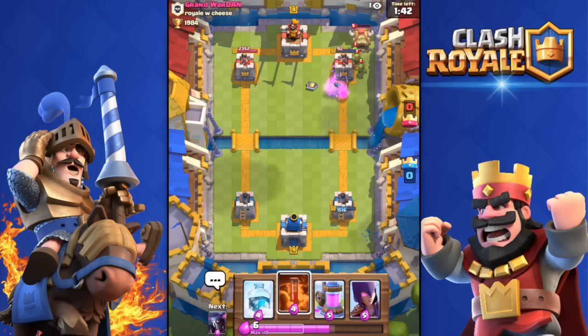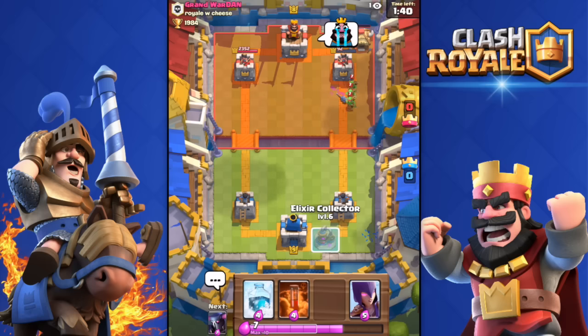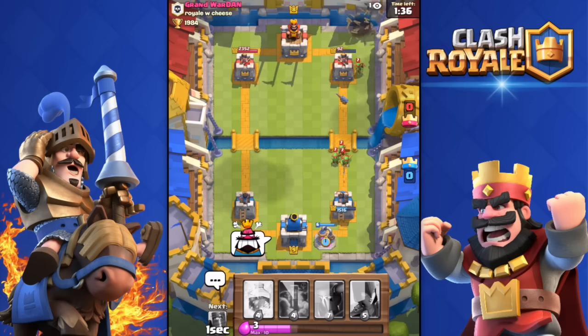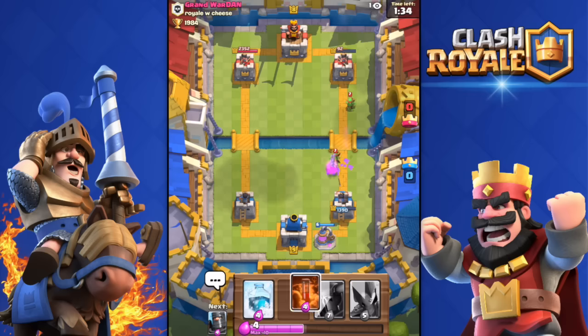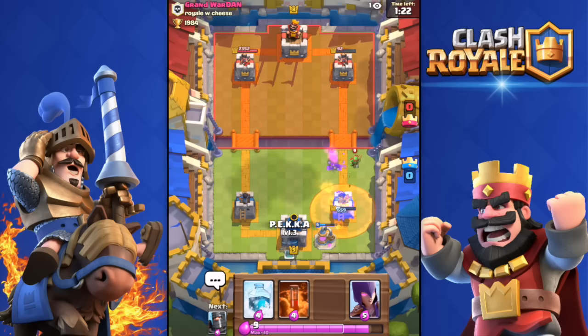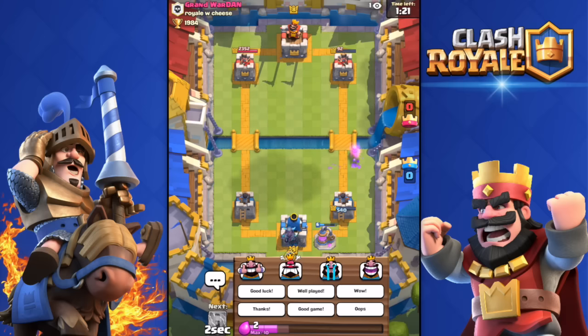He's gonna drop a Goblin Barrel to distract my Witch, but that wasn't enough. Did I kill the Tower? No, I did not. 92 health left, he is crying. Dropping the Collector as well. That deck really worked well, but of course you have to think that we banned some cards. He has gotten my Tower down to 540 health.